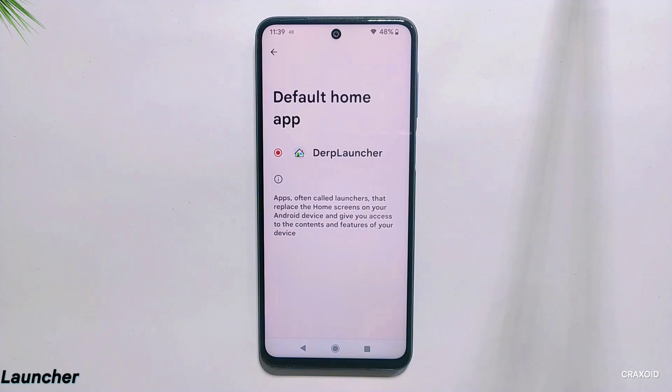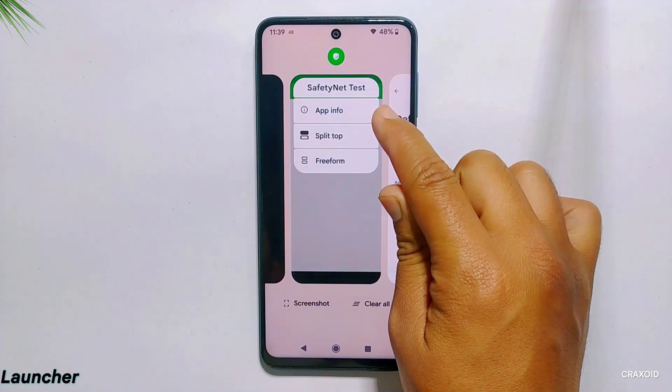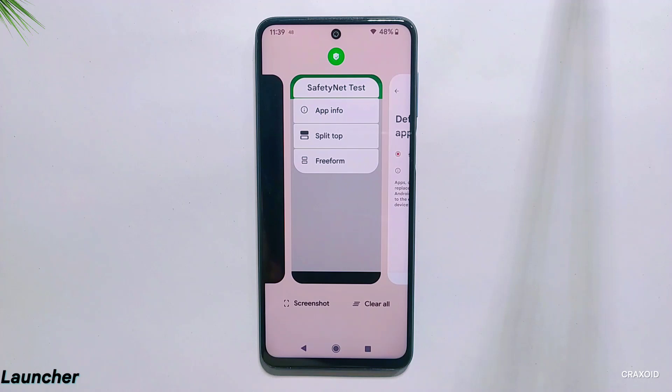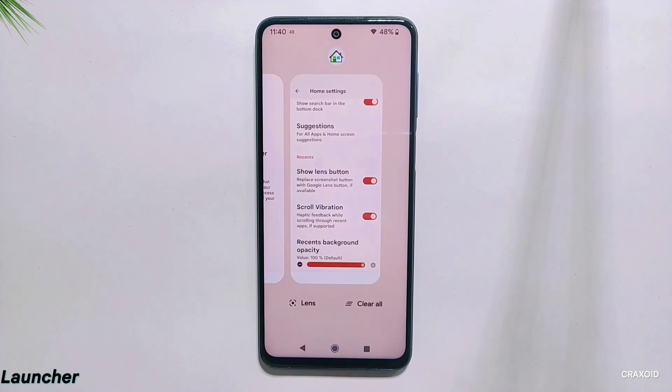Talking about the launcher, this ROM provides a Turf-Faced launcher, and from its recent apps section you can find options like app info, split top, and freeform. However, kill app and uninstall options are not present. At the bottom of recent apps, you'll find screenshot and clear all quick action buttons, but we cannot get lens and screenshot together. You can replace screenshot with the lens option, though pin app feature is missing.